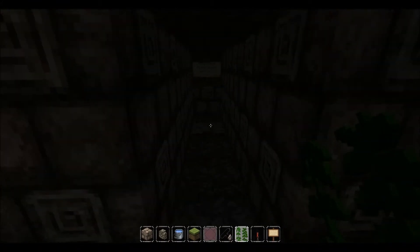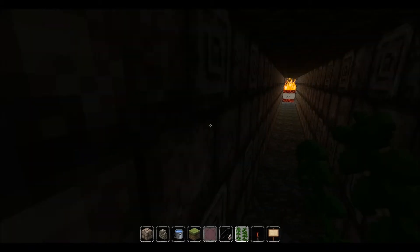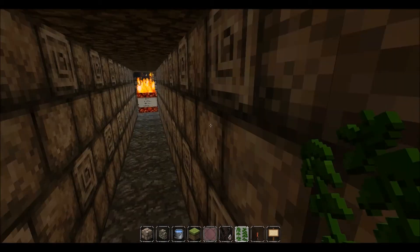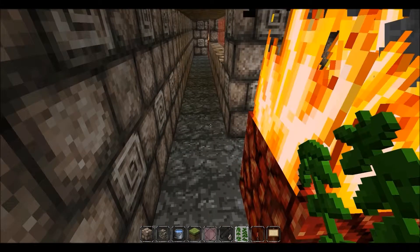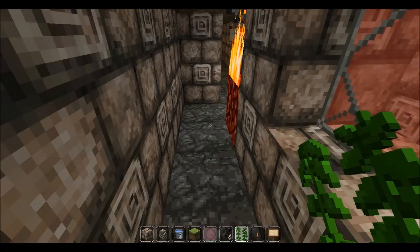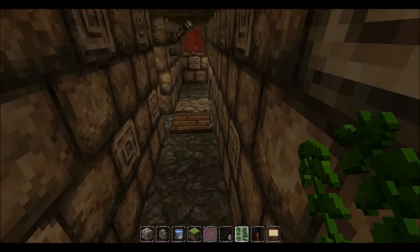Don't go down that hallway because there's a hole in it that I need to patch. Instead I just put a trap door with a pressure plate on it and put a sign on the wall that said no. You come down here and there's another sign, some netherrack, and I've got this weird little blood wall — I call it that because it looks bloody.